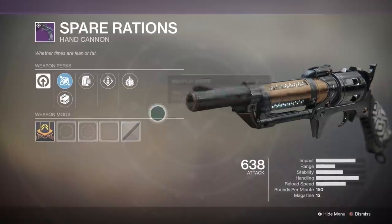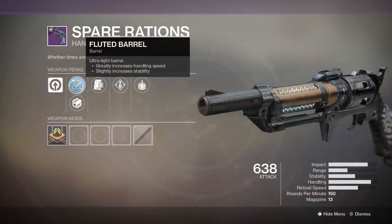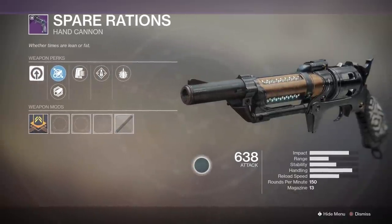The adaptive frame hand cannon called Spare Rations appears to come from collecting and banking large amounts of motes in a match. The curated roll comes with Explosive Payload, Overflow, Appended Mag, and Hammer Forged Rifling. Probably not the best roll for our new kinetic hand cannon, but the non-curated version can actually roll with Rampage, Kill Clip, Multi Kill Clip, and even Fourth Times the Charm.